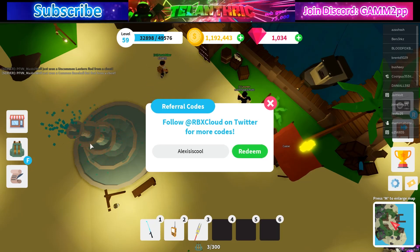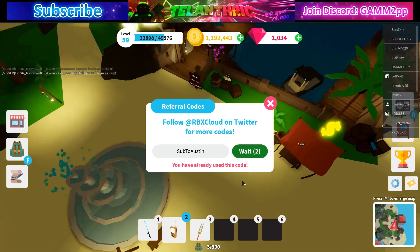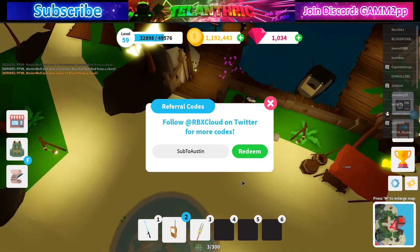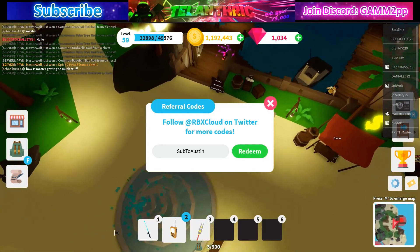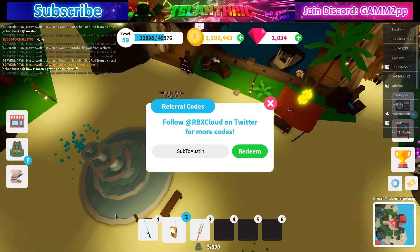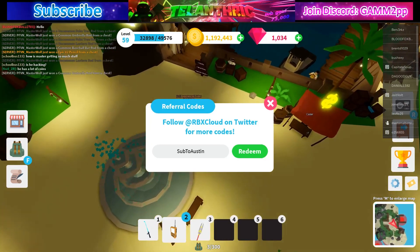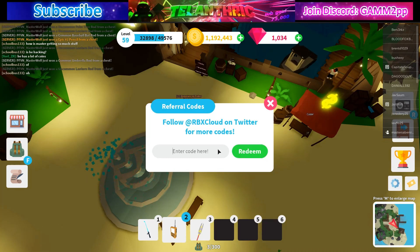Next code is Sub2Austin. By the way, they usually do release secret codes around the map, so maybe for this update from the whale boss there might be some special whale code. But since the update just released, I'm showing you guys all codes during this update. If I find more codes I'll make another video. Next code is Sub2CarbonMeister.